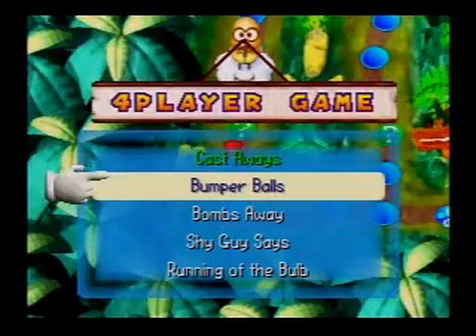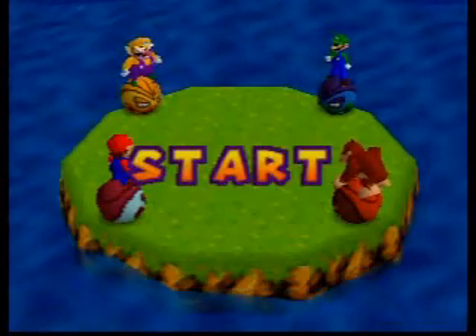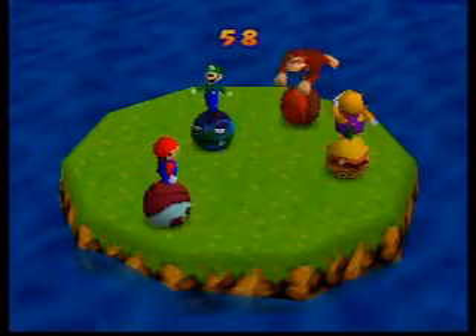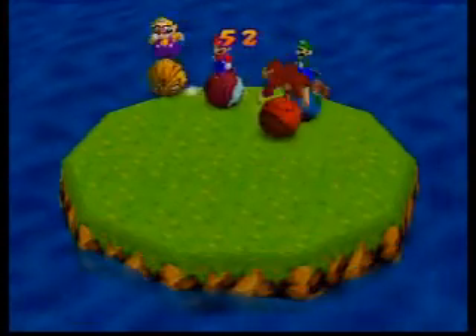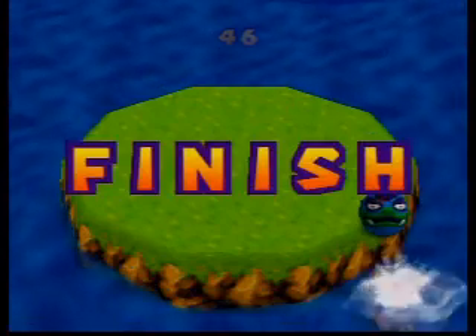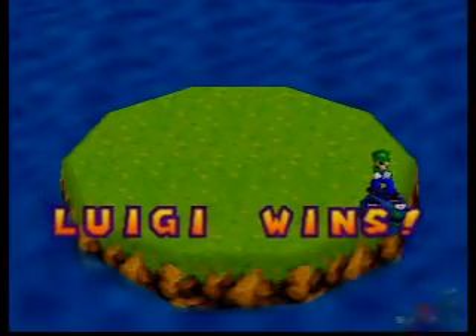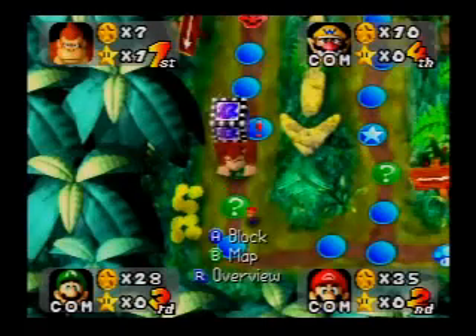The next minigame is Bumper Balls. I hate this game when it's on hard — I can never win it, they're always so strong. They'll try to knock out Wario first since he's the weakest, and then they're all ganging up on me. Luigi should have fallen out there. The computers are doing a very good job this time around winning these minigames, because last round they were doing horrible. This time they're doing much better.